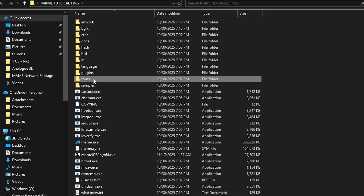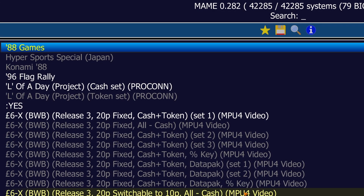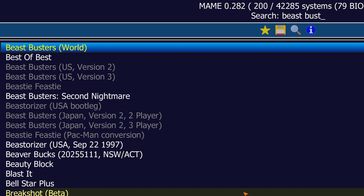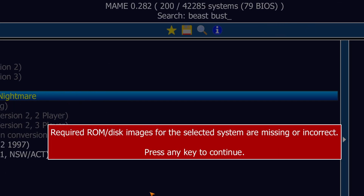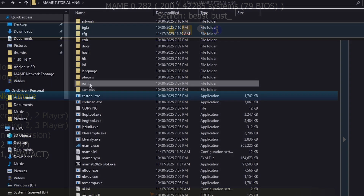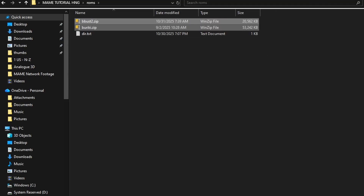Obviously we have the ROMs folder, and the first thing we need to do is put the games in there. If we actually type in Beast Buster Second Nightmare, we'll navigate to where the game would actually be held. If you don't have the files, you're going to get a 'required ROM/disk image missing or incorrect' error. That means the file either isn't there or the file you have is an old dump. You're going to have to find the files yourself — I can't really help you there, but I'm pretty sure you know how to use Google.